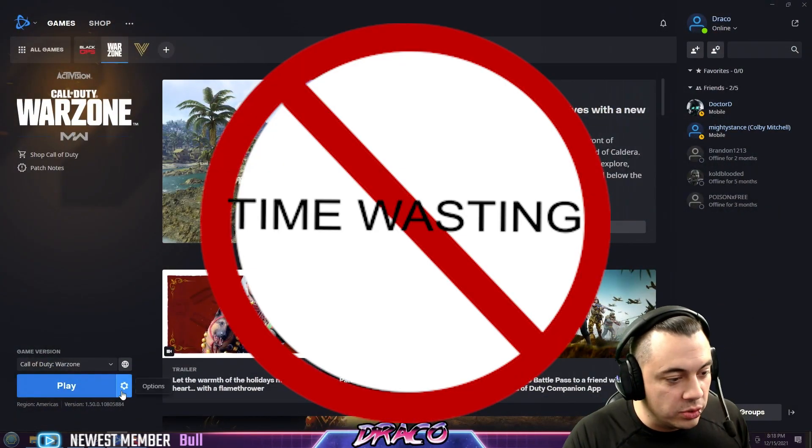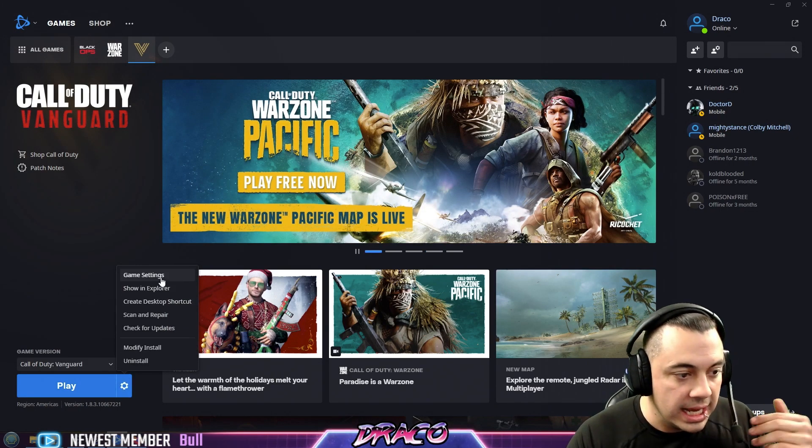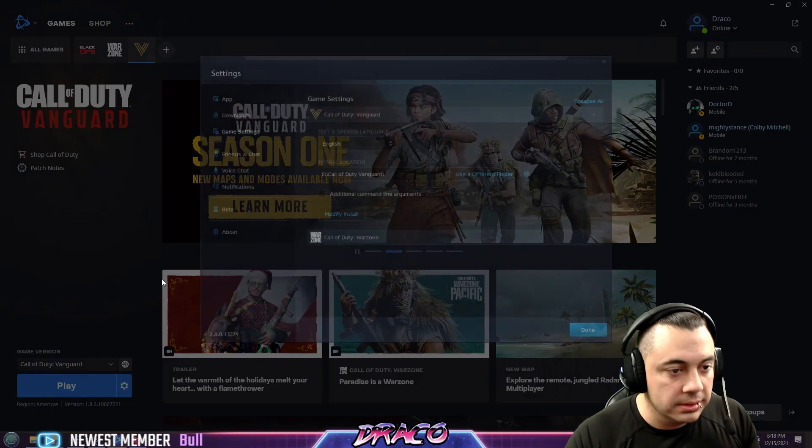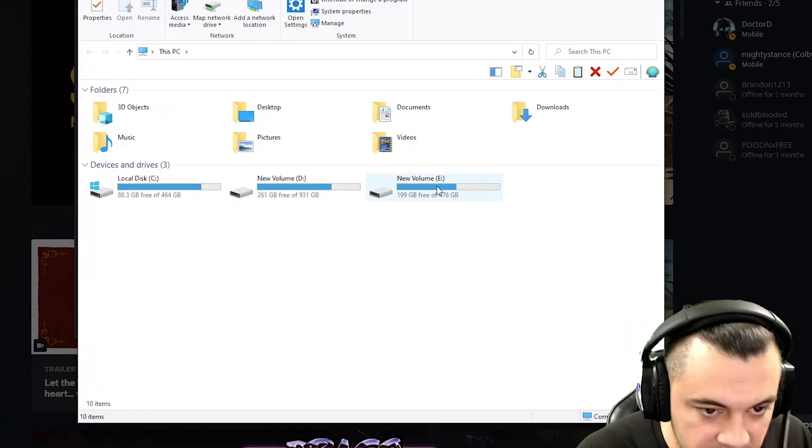What you want to do to fix this nice and quick: go into your Warzone or Vanguard, whatever you're having the issue with. Let's take Vanguard. You want to go into the game settings. You want to see where you have it installed. I have mine on my E drive, Call of Duty Vanguard. We're going to go to My Computer here.